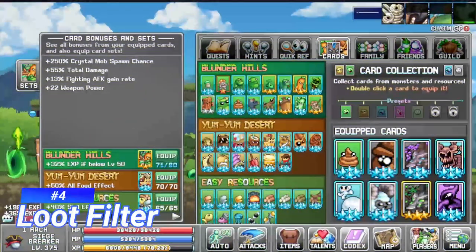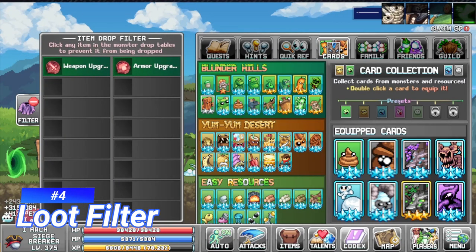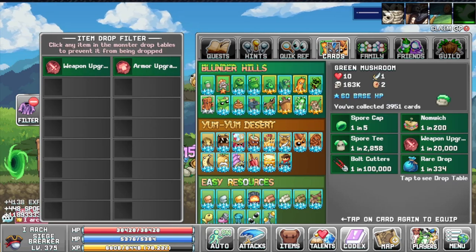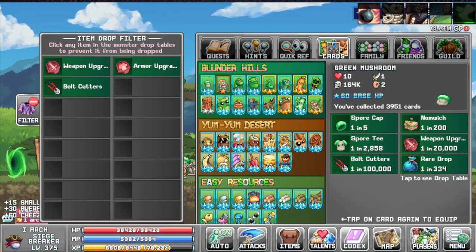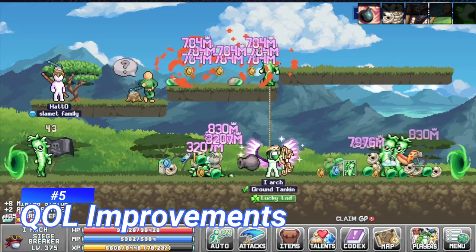He also implemented the loot filter. By going to the filter, you can click which items you want by clicking on the monsters that you are killing. You can filter out which ones you want, and by clicking on them they will not drop those items whenever you are farming — you will only get items which you have not selected in the filter.